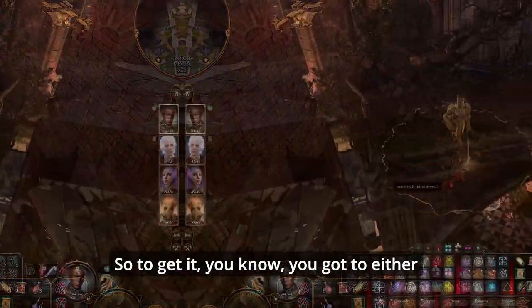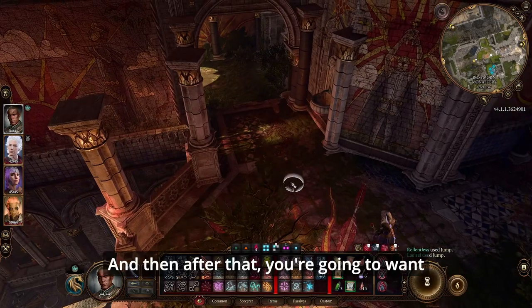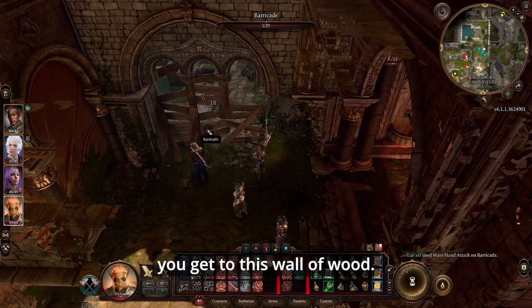To get the battle axe, you can either fight the spirit, sneak past, or however you want to secure it. After that, head down the hall past the room with the stained glass floor until you get to a wall of wood.